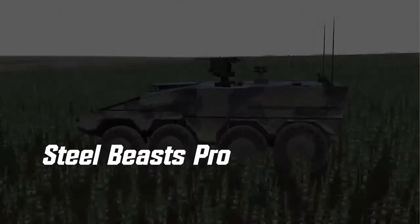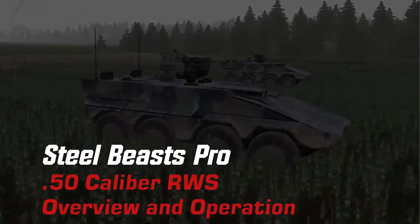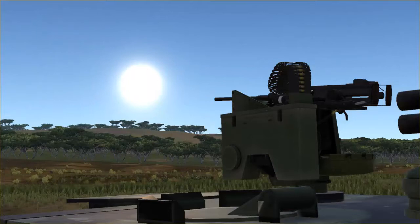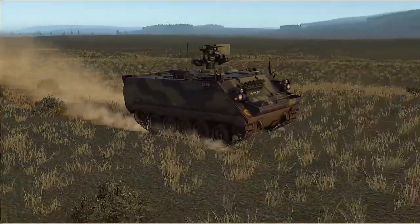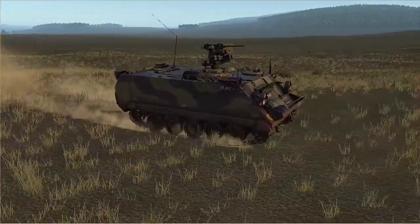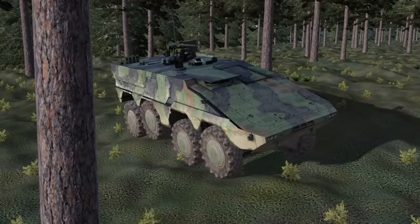Welcome to the eSIM Games Steel Beasts Pro tutorial video series. This video will cover the generic .50 caliber remotely operated weapons station, RWS for short, the most basic model in Steel Beasts. We will demonstrate its operation as well as how to equip vehicles in the simulation's mission editor with this weapons station where desired.